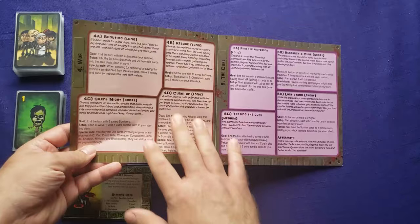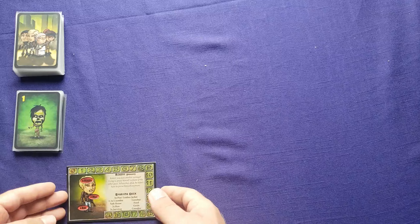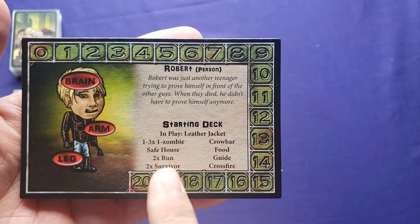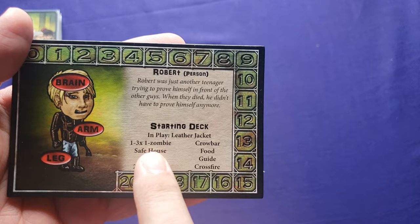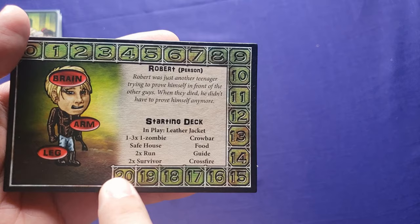The next thing you're going to do is choose a character to play. I'm going to be playing Robert. What you need to know from his card is which cards he gets in his starting deck. I'll start in play with the leather jacket. He will gain as many zombies as there are players — so playing solo, you gain one zombie. Then you have a safe house, two runs, two survivors, a crowbar, food, guide, and crossfire.